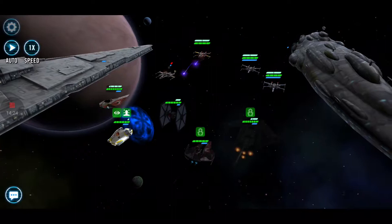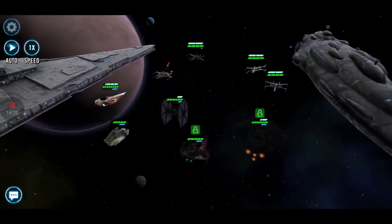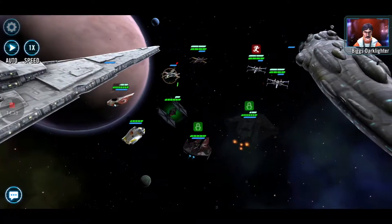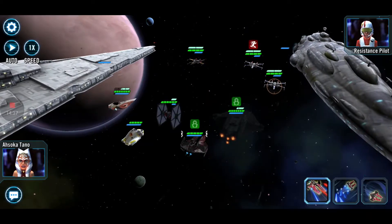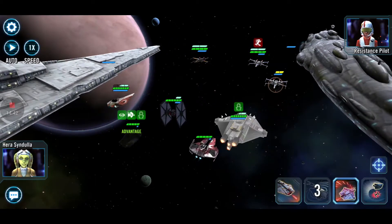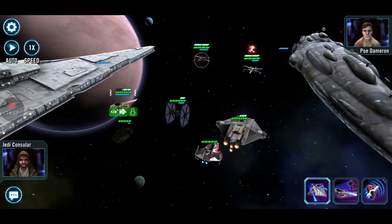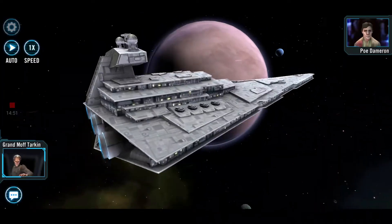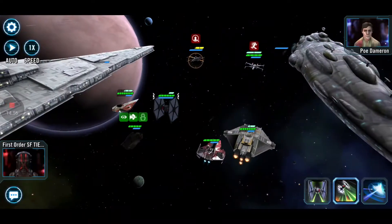Oh, you rebel scum — you're trying to defeat me? Foolish rebels, don't make me laugh. These are nice attacks — basically shoots three ships sideways, like a gangster would shoot his pistol sideways, but with his ship. This is easy — I'm not even breaking a sweat here. But I know the Kylo Ren level is gonna be difficult because he has a bonus stage.